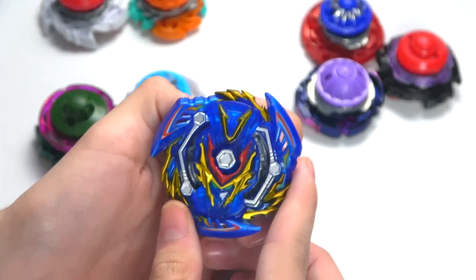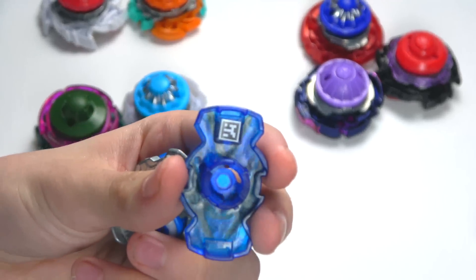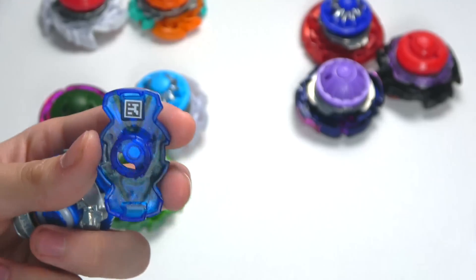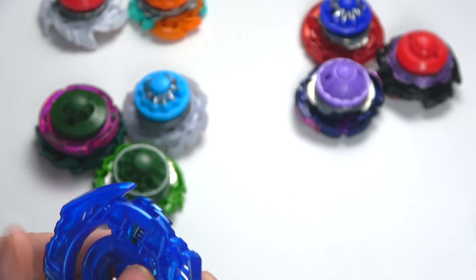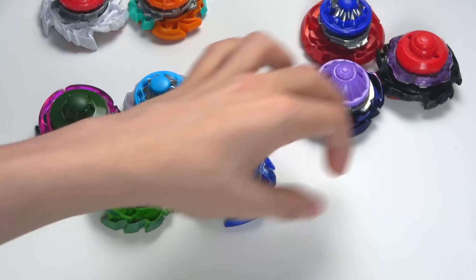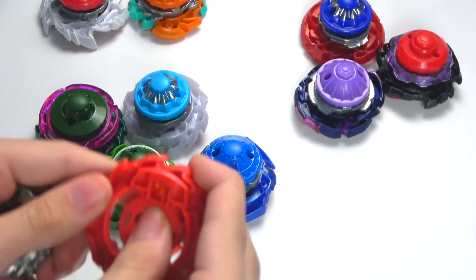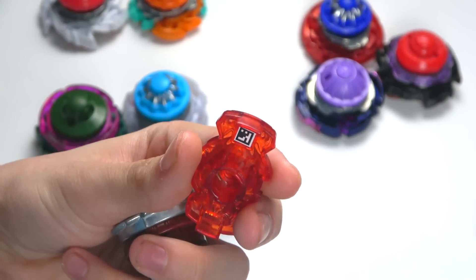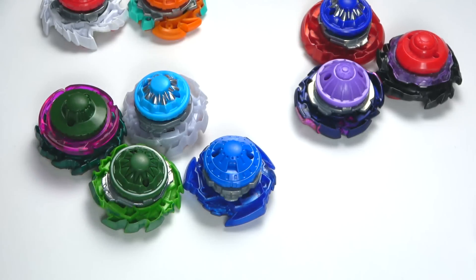Sword Valtryek — pause the video because obviously my hands are going to be moving regardless. That is Sword. Next up is Bushin Ashindra Red.